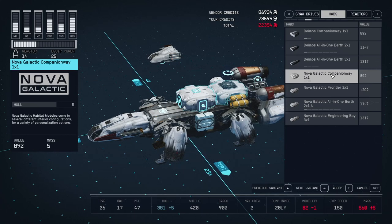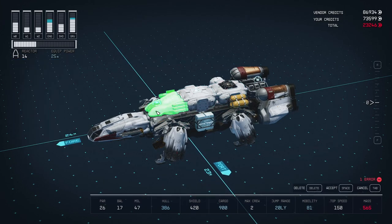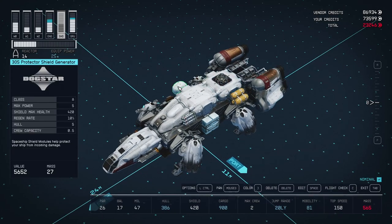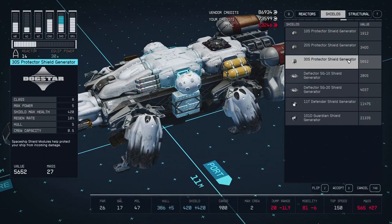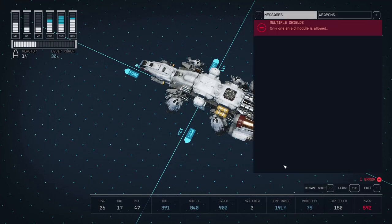So I put a Nova Galactic storeroom. Eventually I'll put the storeroom down below and put the Nova Galactic companionway up above. I put the storeroom up there for now, and the captain's quarters are two spaces so they won't fit. I tried to put two shield generators on — it seemed like a logical thing to do since I wanted more shielding. But unfortunately it doesn't allow for that; you can only have one shield module.